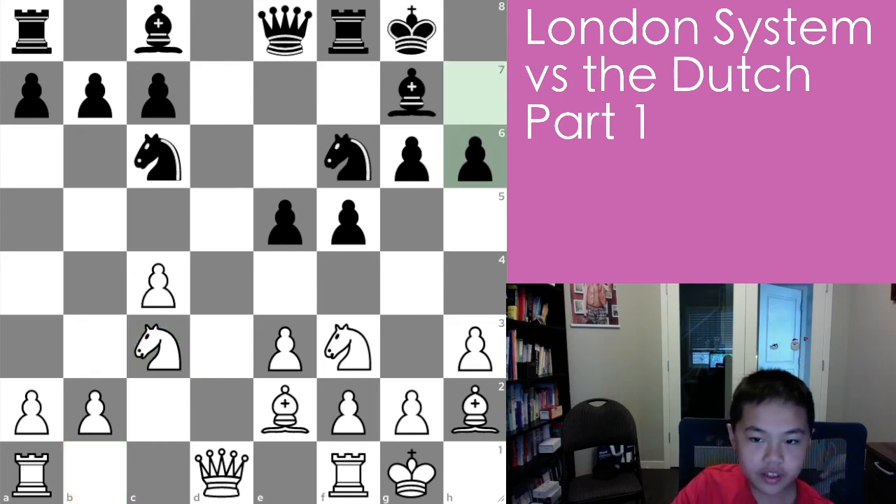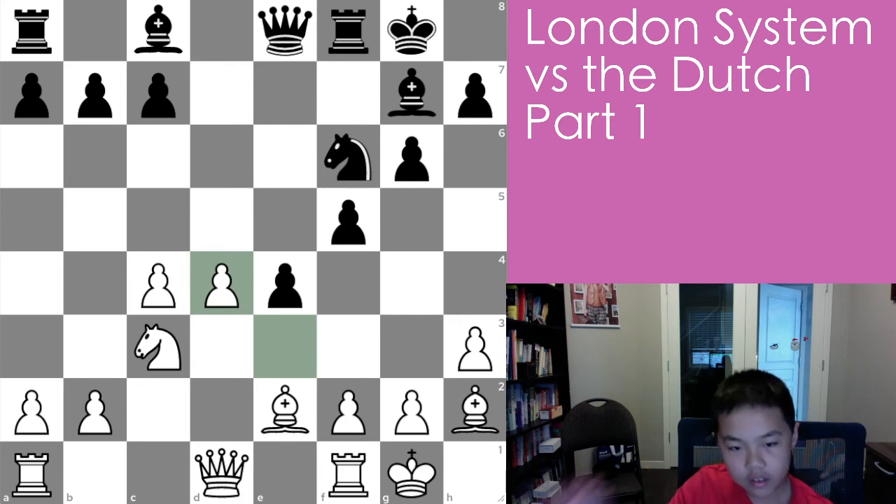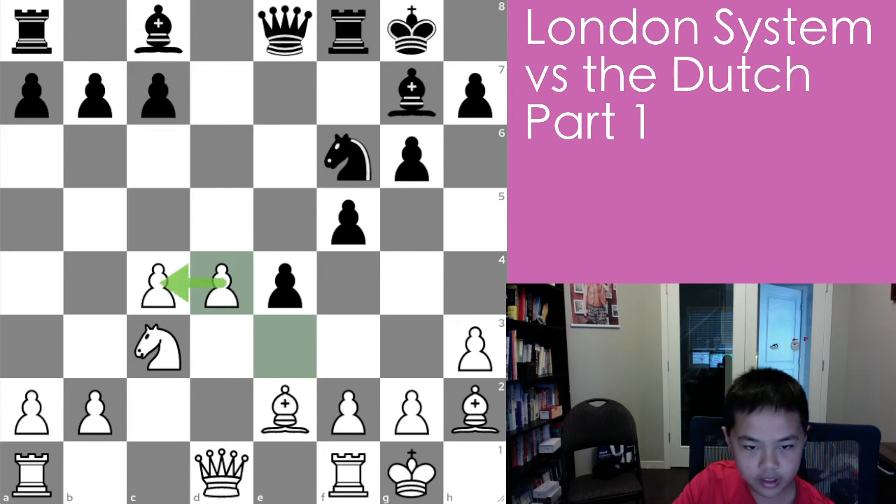Here you have the d5 square, which is basically your main point of advantage in the center. After h6, black is threatening to maybe expand on the kingside and make an attack. Knight d4, knight takes, then e-takes — white is dominant on the queenside while black is dominant on the kingside.